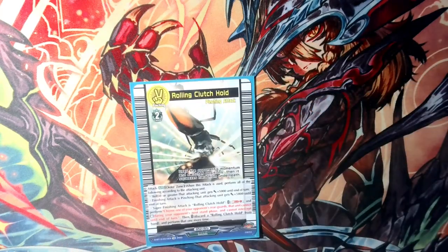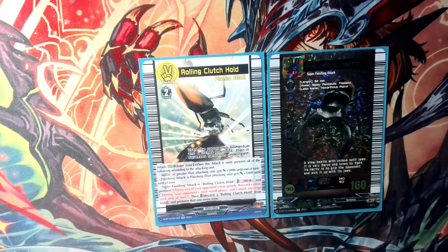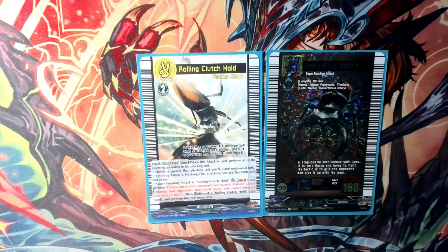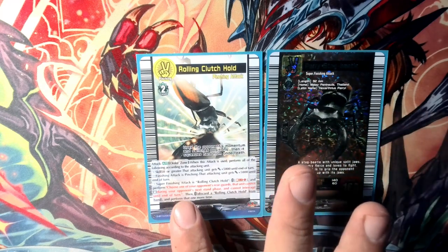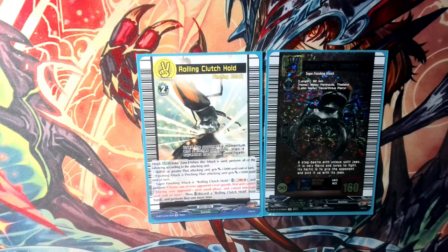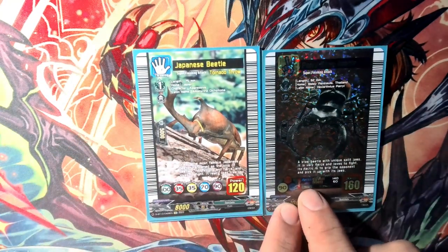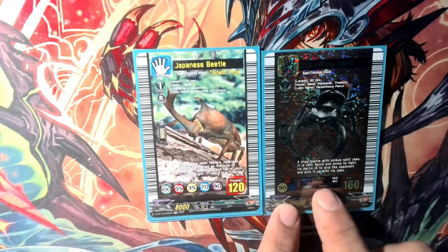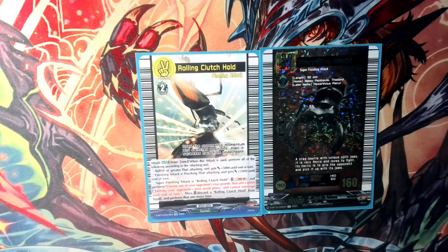Moving on to the grade two and its corresponding beetle: Rolling Clutch Hold. This is probably the least important order, but you need one of each anyway as the crest said. The first effect is shared — skill 50. And as you'll notice, you've got to be a little bit careful. The skill is here and the skill here is right there. It's kind of hard to see, so just be careful when you're picking out your beetles and your attacks — it gets a little confusing.